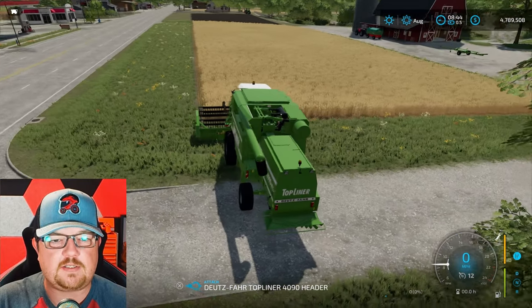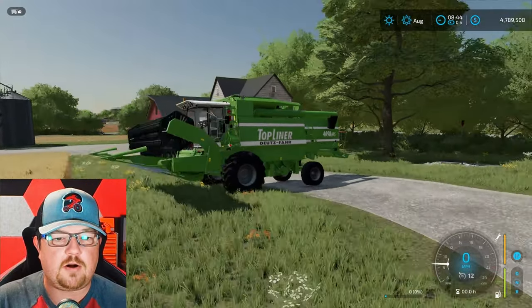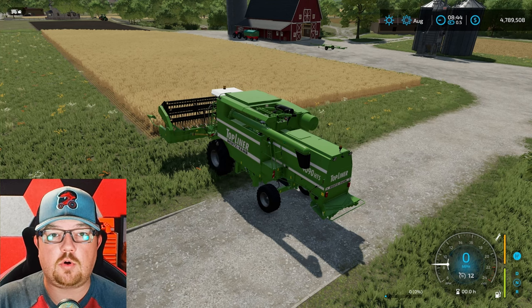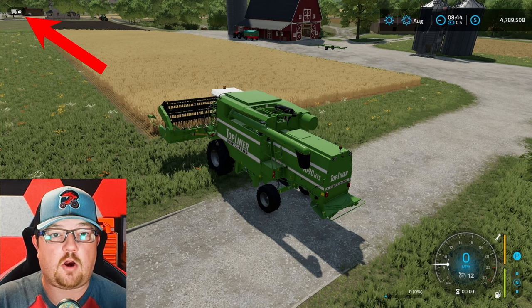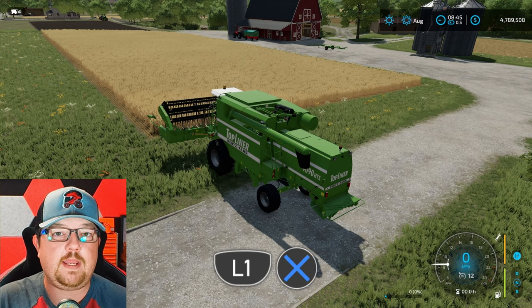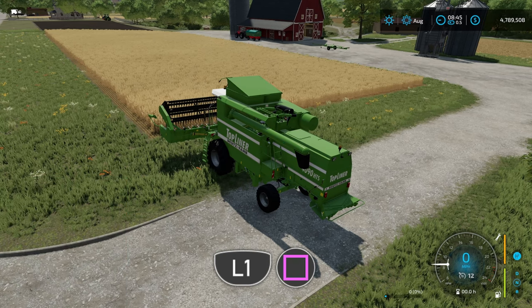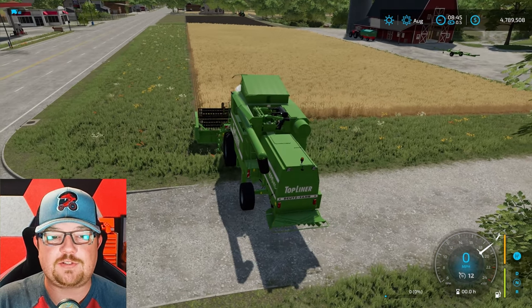You're going to notice that it automatically starts up. Down at the bottom of the screen you can see a message that says 'Attach' — it's your X button. That's going to bring your header up and attach it onto your harvester. Toggle to your actual combine itself and not the header in the top left-hand corner of the screen — you can see icons there that look like a harvester and a header. Hit triangle to move to the combine. Then hold L1 and X to unfold it. Now hold L1 again and press square to lower the header, rev up the RPMs, and you're ready to start harvesting.